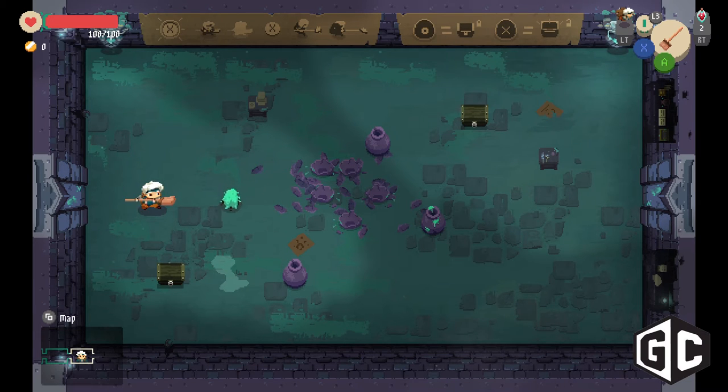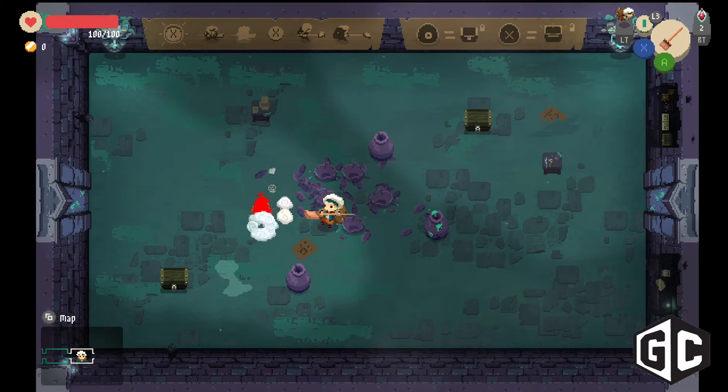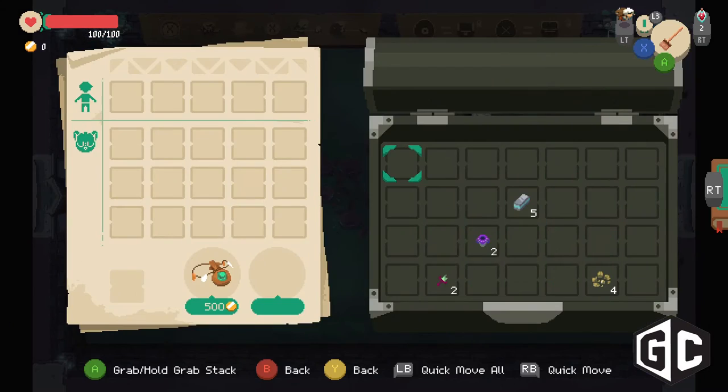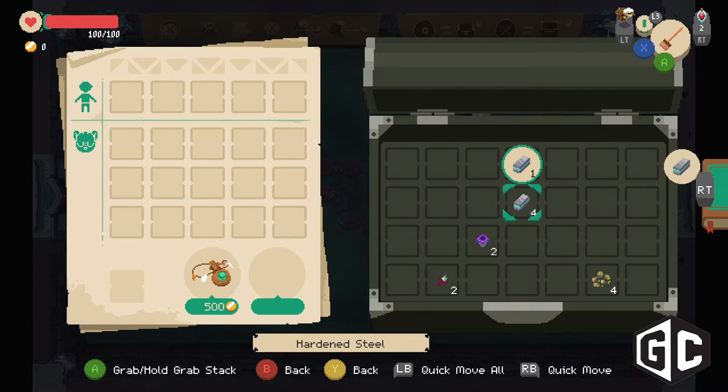How big is your team? Right now we are six people. We started the Kickstarter about a year and a half ago, and yeah, six people: two artists, two programmers, one marketing person, and me — I'm a designer.